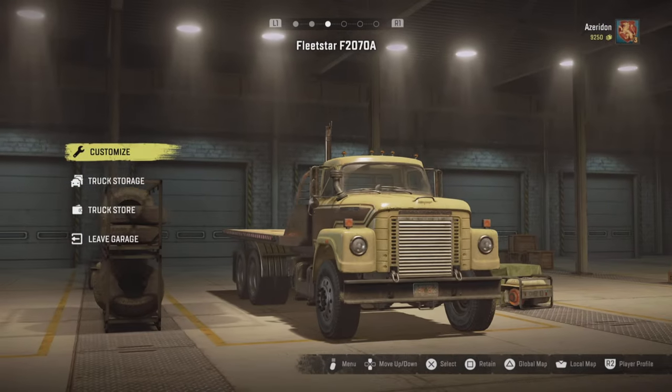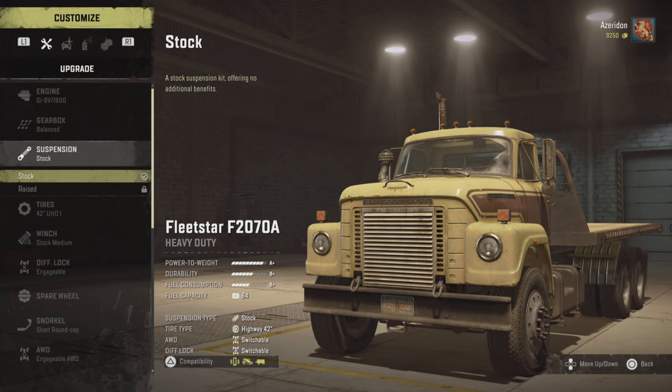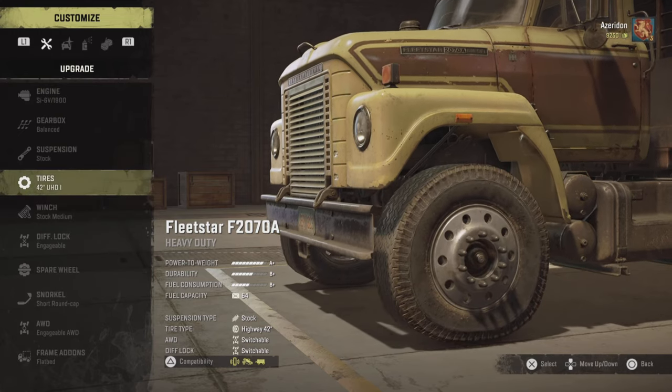The trucks you get for free in Michigan can take you a long way, so keep them — yes, even the GMC. It's a great fuel efficient truck once you find all-wheel drive and diff lock for it, which is why it's very important to scout maps and grab all watchtowers and pick up all upgrades.